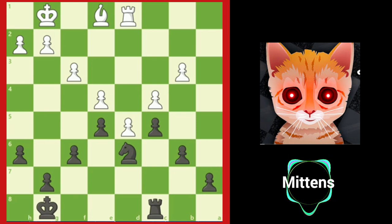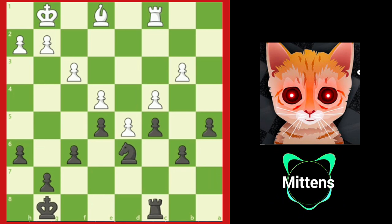Since c4 is under pressure by the blockading knight, white tries to protect c4 with rook to c1, hoping to play b4 on the next turn. But black can simply play a5, closing the queenside. It will be very difficult for white to make any progress.